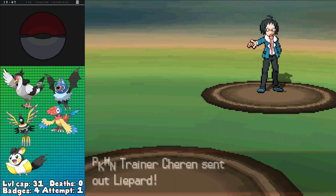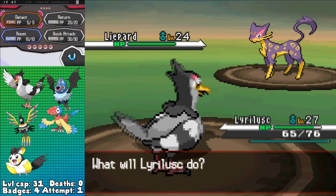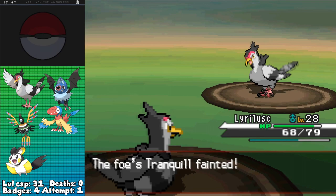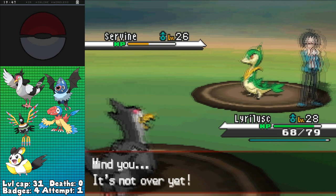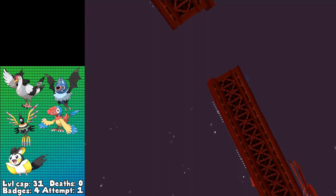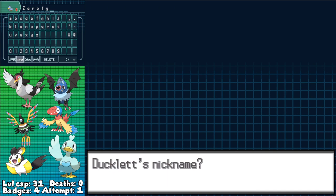With the Bolt Badge in hand, we've got four down and four to go. Straight out on Route 5, we've got another rival battle against Cheren, and he leads off with Liepard. I went for Tranquill, immediately going for Return after getting hit with Fake Out, KOing in one shot leading to Panpour. And it happens to just about everything — Panpour and his own Tranquill go down to one Return each, leaving just Servine to be the only one who survives a Return. But he misses a Leaf Tornado, letting me escape this battle damageless with a second Return, KOing Servine. Now I can go onto the Driftveil Drawbridge and finally fill the last spot of my team.